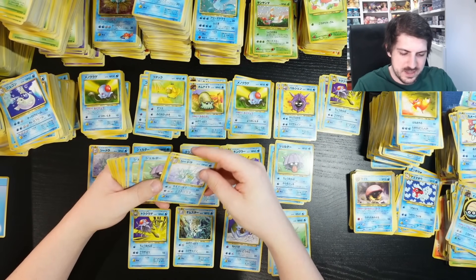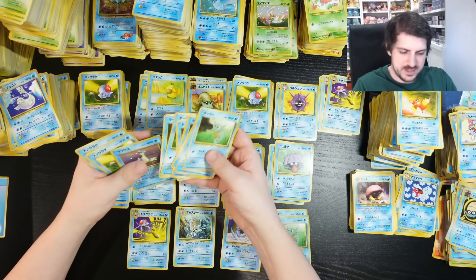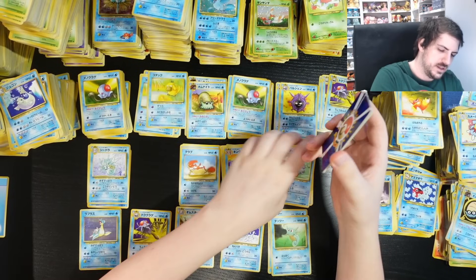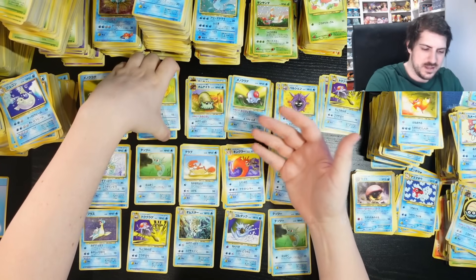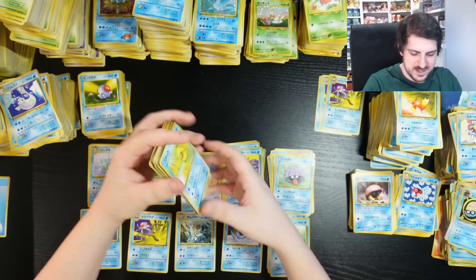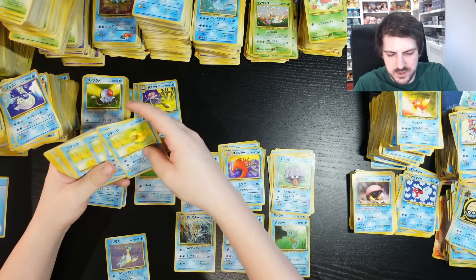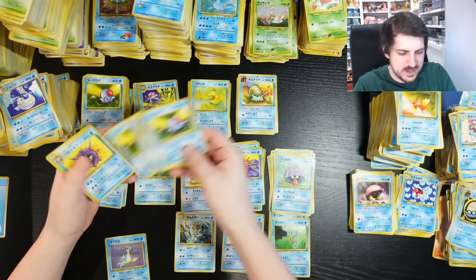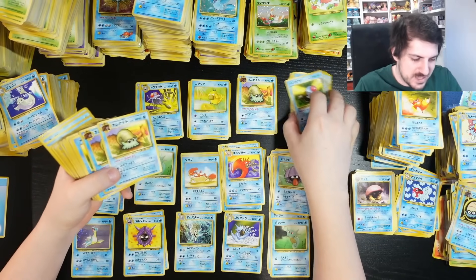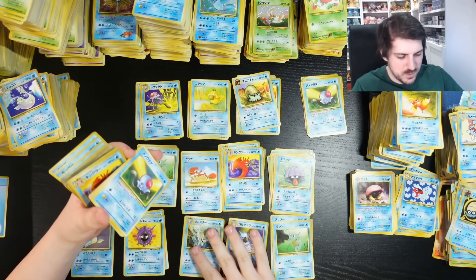When you think about the gym, it's simple in theory: eat right and work out. But if it were that simple, everyone would be completely jacked. It's the same with building a collection of value — it takes a lot of small things done consistently every single day. It's not overnight. Some people have better genetics or a better start because their parents cared about health and fitness — not everyone has the same starting point.